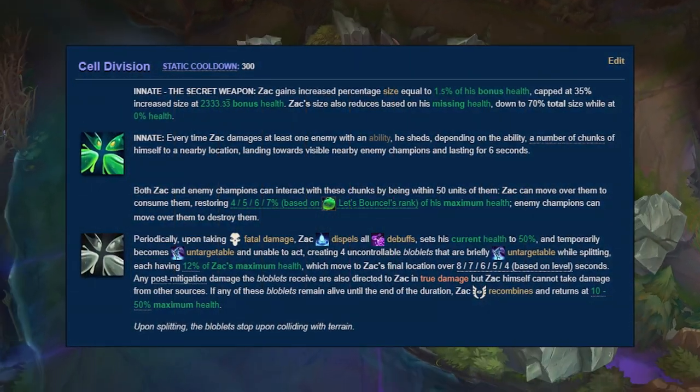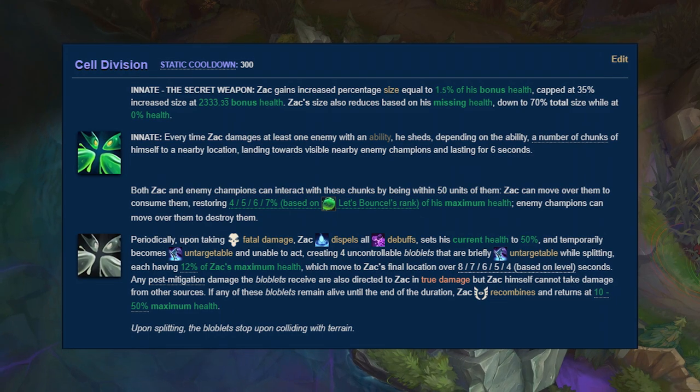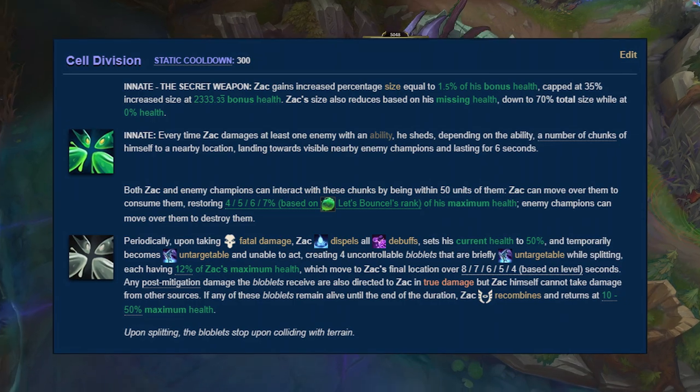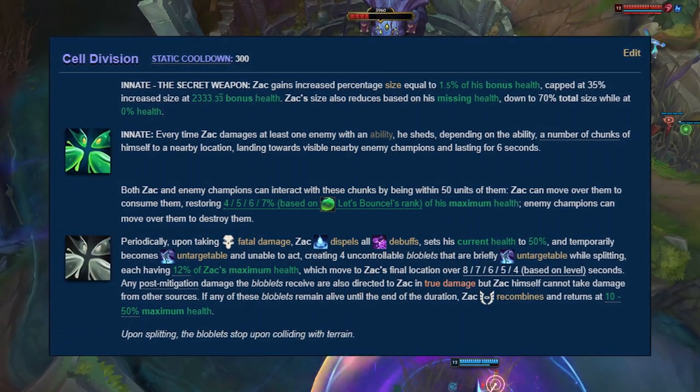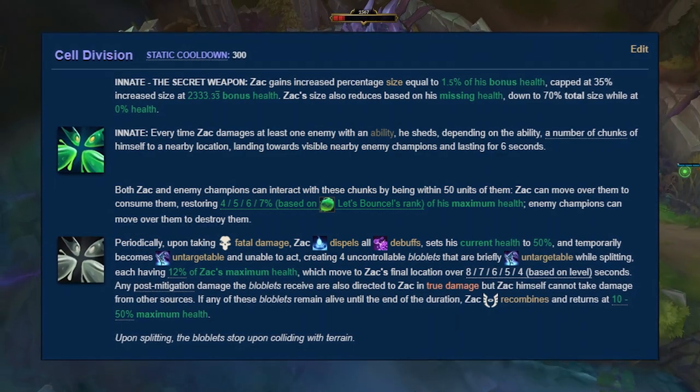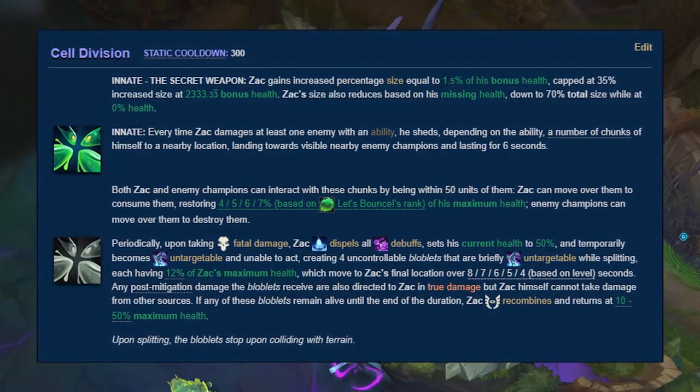Cell Division would completely take out the competition if we were looking for the best passive for survival. Everyone knows the revive part of Zac's passive — he splits into 4 blobs that slowly crawl back to the center to respawn — but that's not the selling point of it.